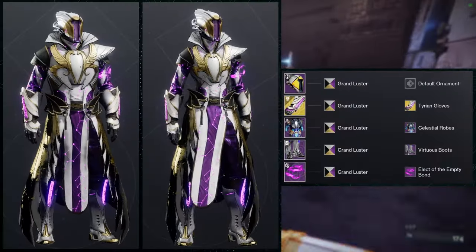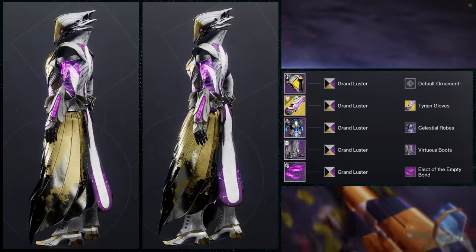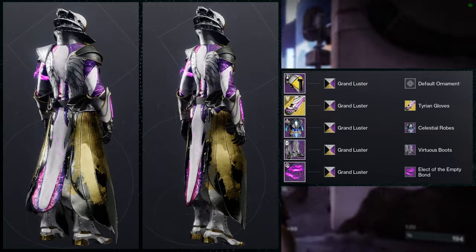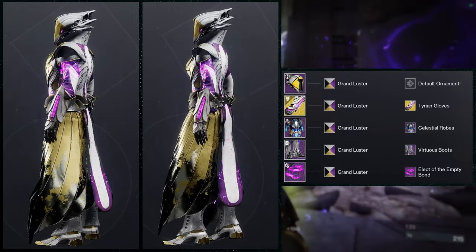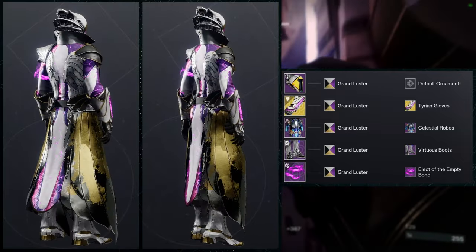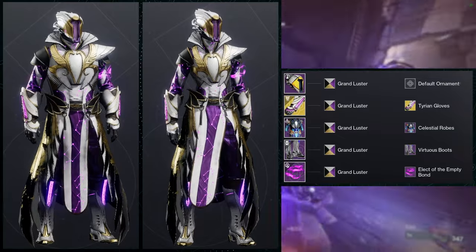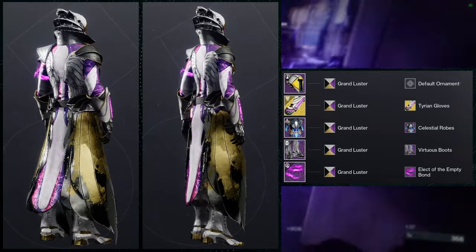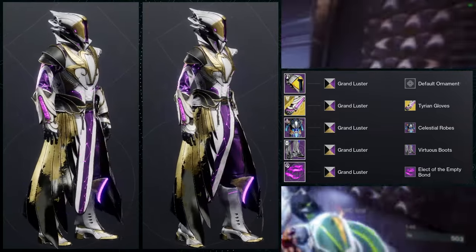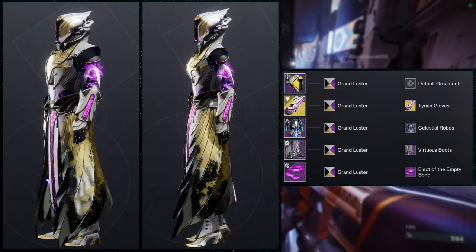So to start off, we're going to be using the helmet, and for the exotic we're going to be using the controversial Hold with the Tyrian Gloves ornament. For the chest piece: Celestial Robes. For the boots: Virtuous Boots. And then for the bond: Elect of the Empty bond. I should note that Virtuous Boots are not available anymore — you could just switch something out that either has a glow or doesn't. The shader we're using is Grand Luster, specifically for the gold and purple, because Tyrian Gloves is gold and purple and white — and those colors don't really change.